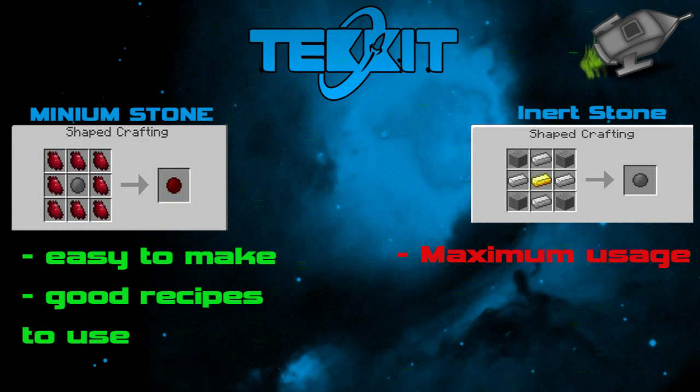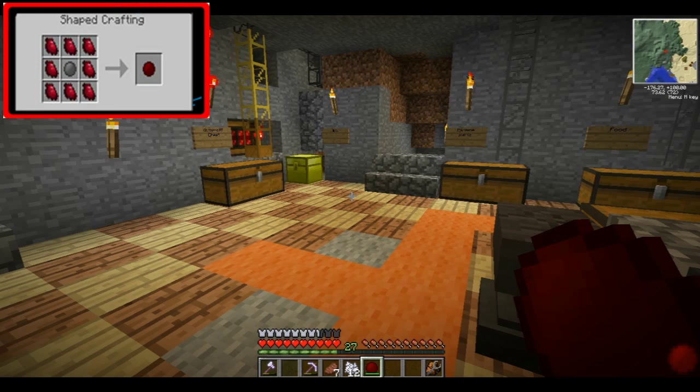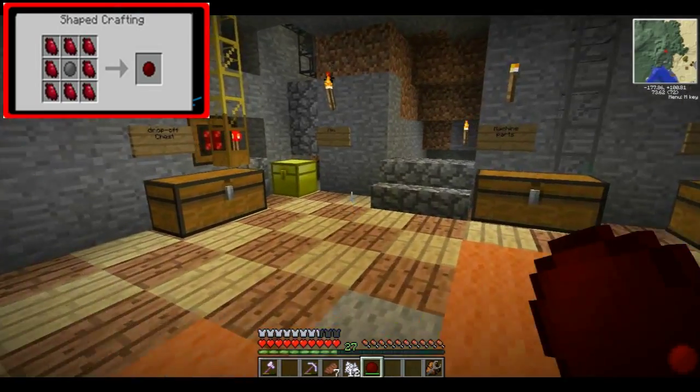The pros and cons of the Minion Stone: the pros are that it's not that difficult to make, apart from using four iron. Another pro is that there are some good recipes to use — quite a lot out there as well. The only con I found was there's a maximum usage, and I think that is around 500. After that 500 uses you have to make a new Minion Stone.